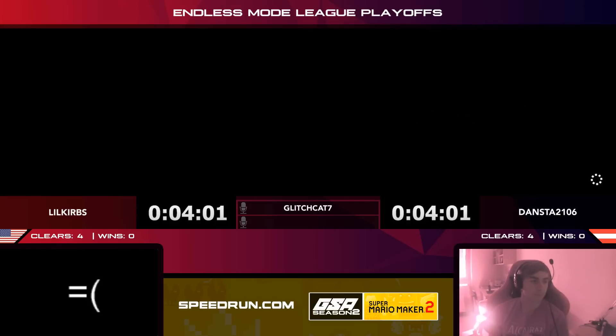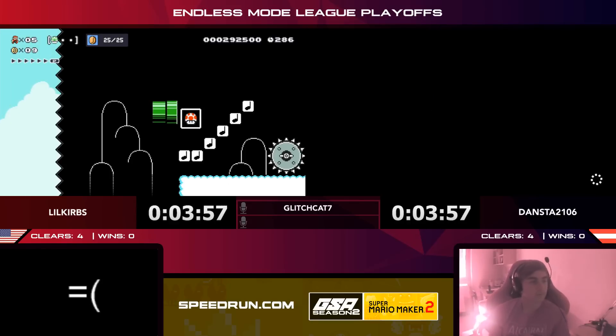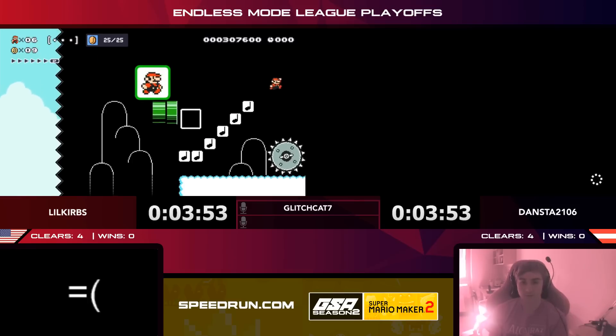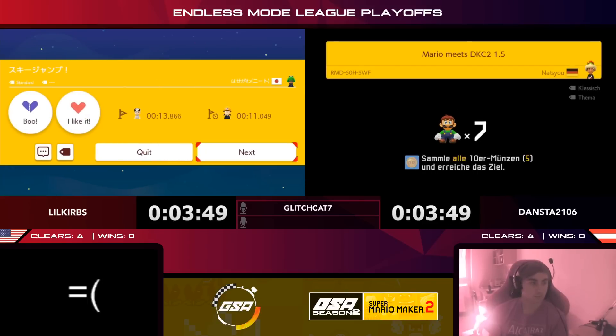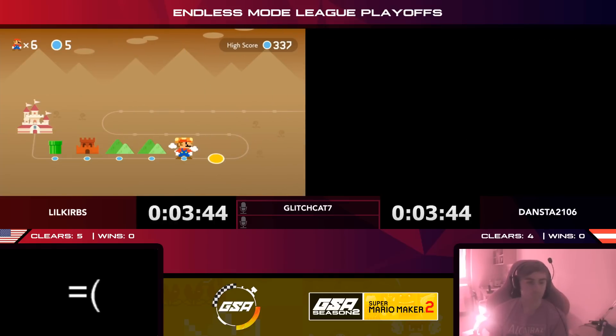Dansta decides to skip — that's unfortunate because he put a lot of time into that level and was maybe close. There's the clear for Curbs getting through that butt-slide level! Curbs pulls ahead now — five clears to four.